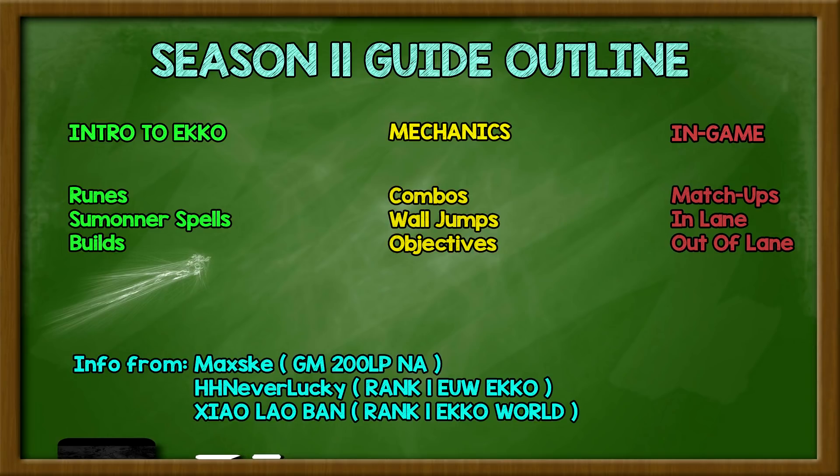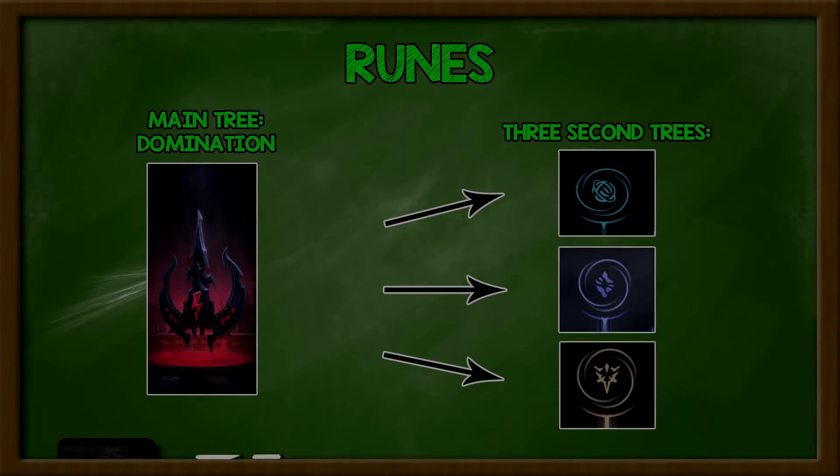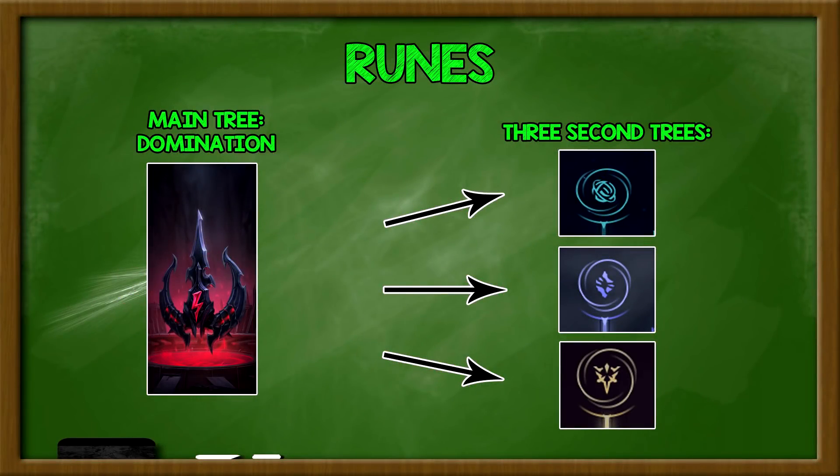This is the intro to Echo. Let's start with runes. There is one main tree for Echo and that is the Domination tree. Some people go Conquer, some ask about Grasp. But at the end of the day, the best starting rune page for Echo is Domination with Electrocute.